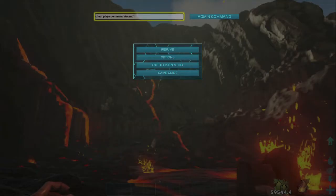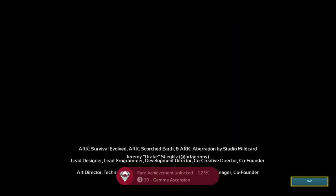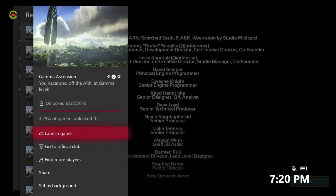Then you want to punch in this for your cheat code: cheat playercommand ascend, and then the number one. That should kick you to the credits and give you the first level of Ascension, which is the gamma level. That's going to be for a 30 gamma score.